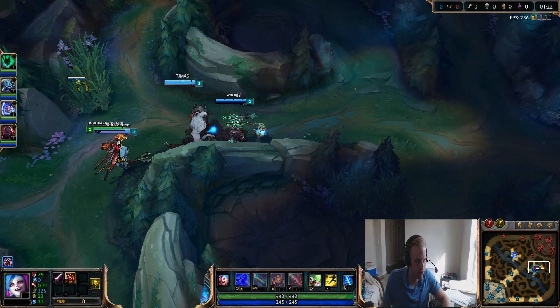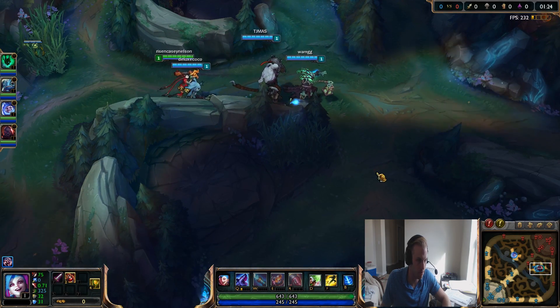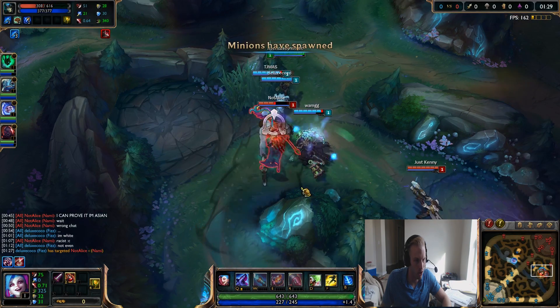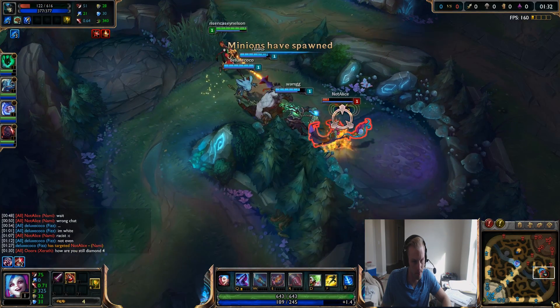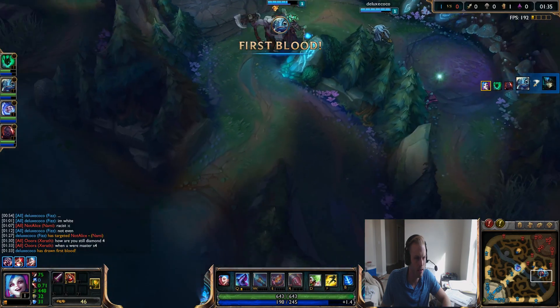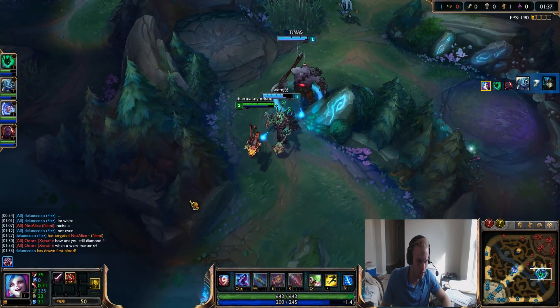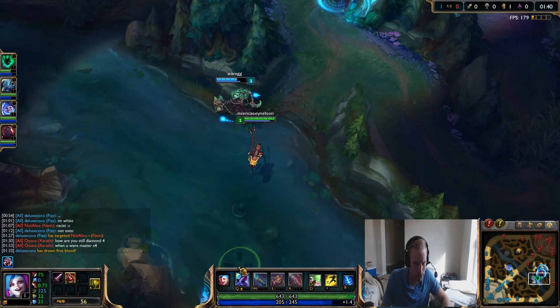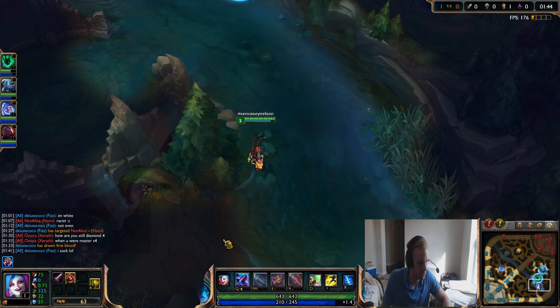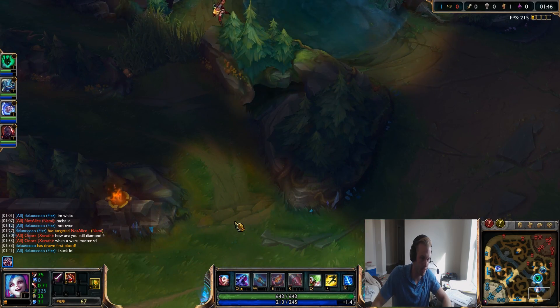So I get Q first and I make sure I have my rockets up because it does the most damage and it gives me the most range. A wild Nami appears - she might flash. I get some assist gold. It's not too much, but it just sets the stage for a very good laning phase. So that was successful.